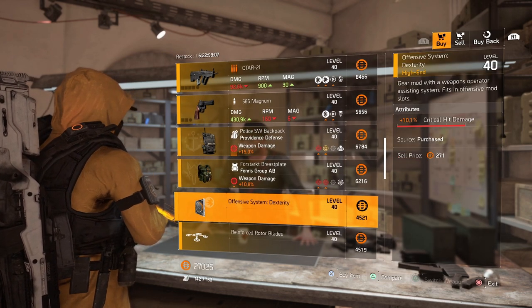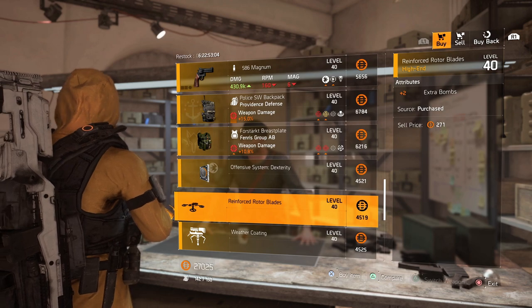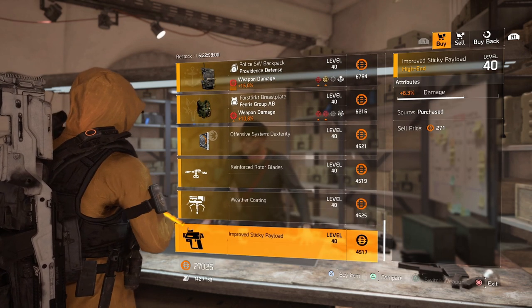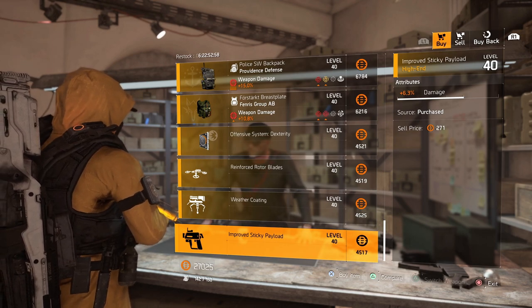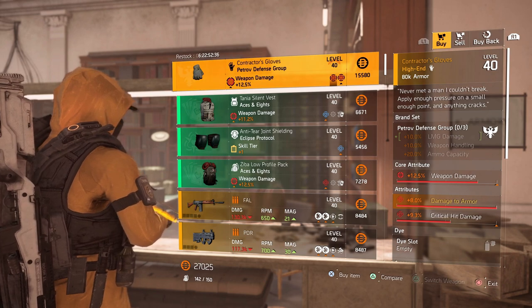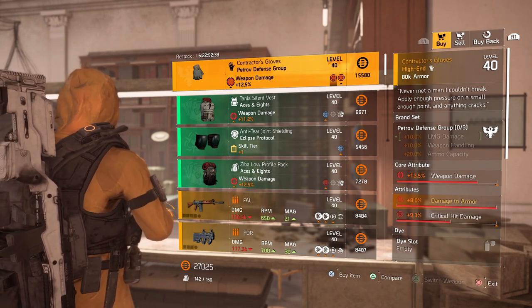The mods this week at the base of operations: a critical hit damage mod at 10.1%, a plus-two extra bomb for a drone, a plus-one extra sniper ammo for a turret, and a 6.3% damage mod for a sticky.